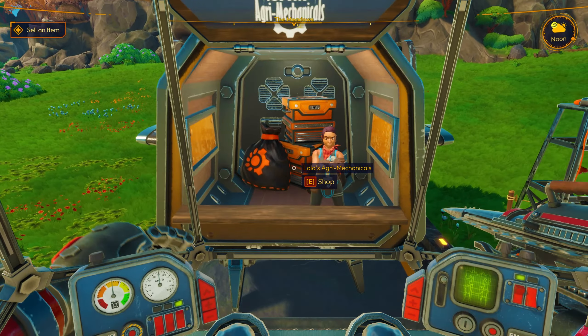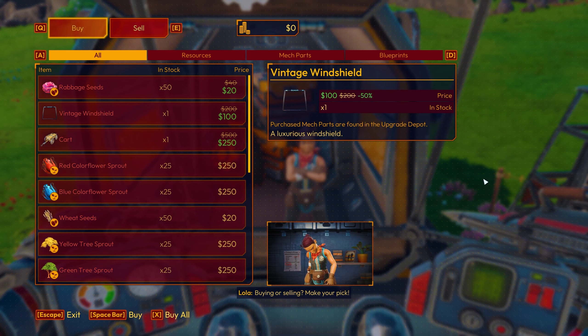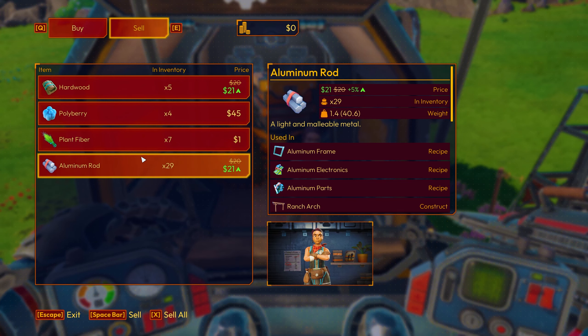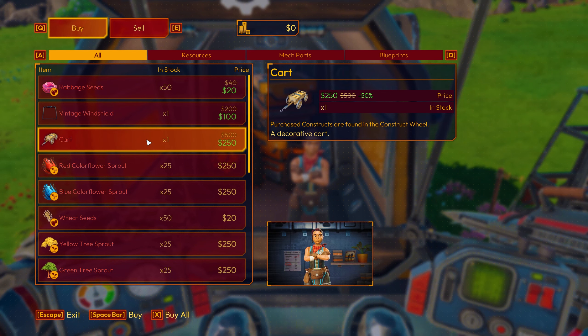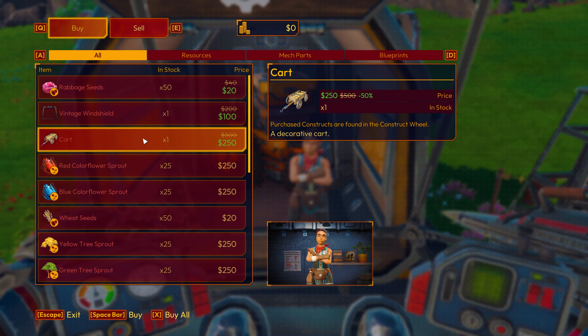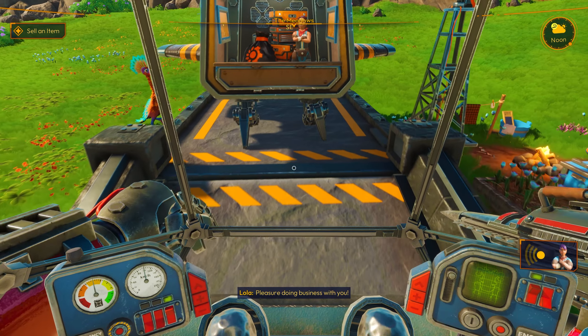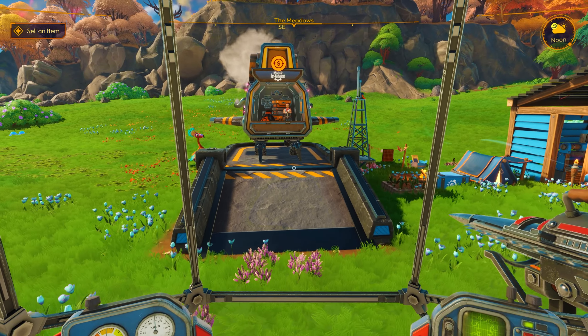There she is. Very Scrap Mechanic feel. Shop. Let me sell stuff. That could be profitable, but I don't want to sell any of that. What can we buy? We buy various seeds. A cart — purchased constructs are found in the construction wheel. A decorative cart. I don't want to buy anything there. Thank you, doing business with you. Does she just stay there? Interesting.